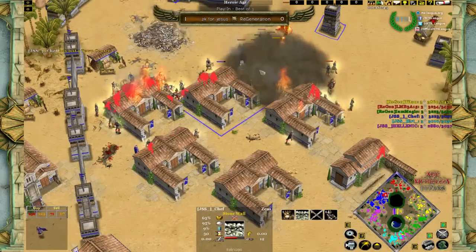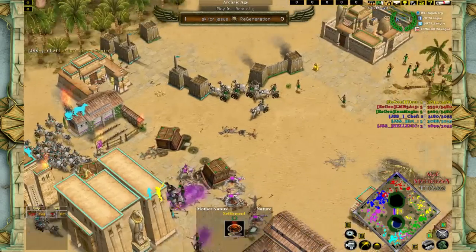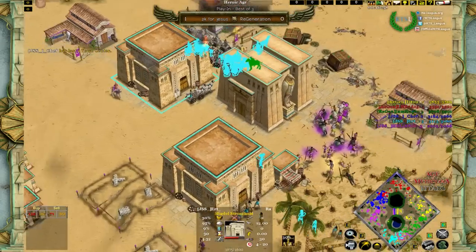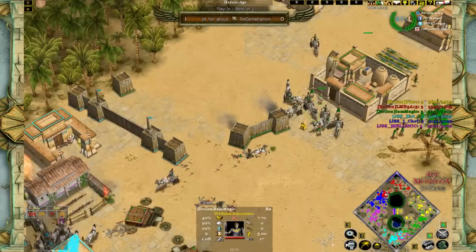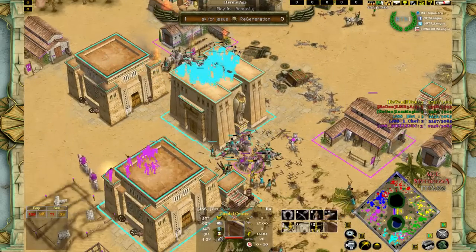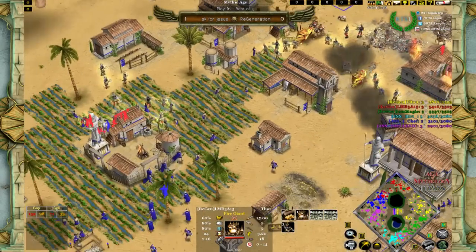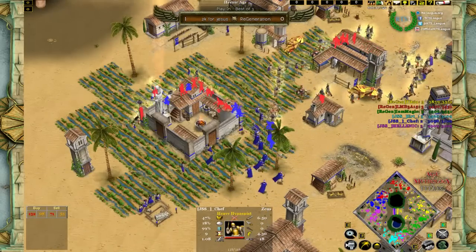He wants to have units nearby and try to capture the TC once he forces that second Ceasefire. On the right, Magic is still trying to take down Earth's Citadel without success, and Maces are cropping up, making the position even harder. But Magic doesn't actually need to take it down — he just needs to keep both Hellenic and Earth's armies occupied and let LMB's Ragnarok handle Chef on the left.